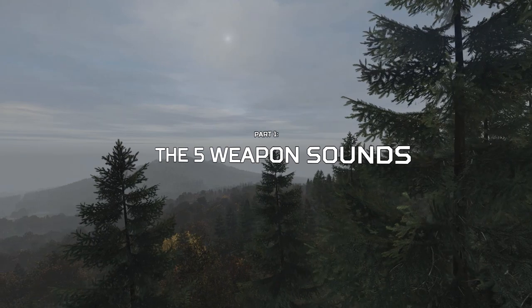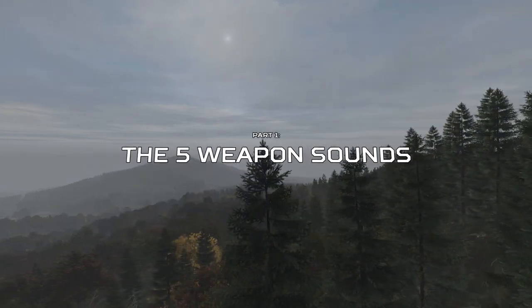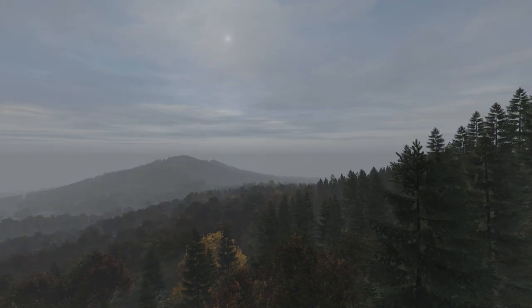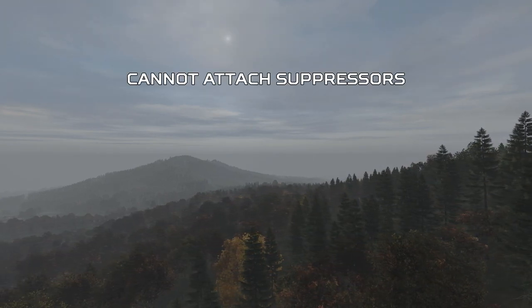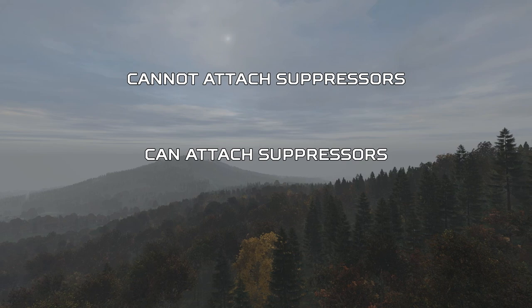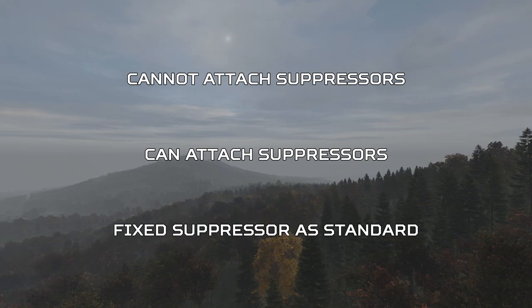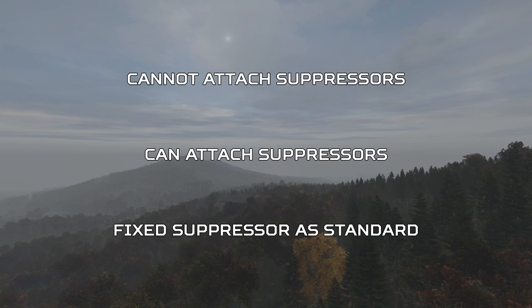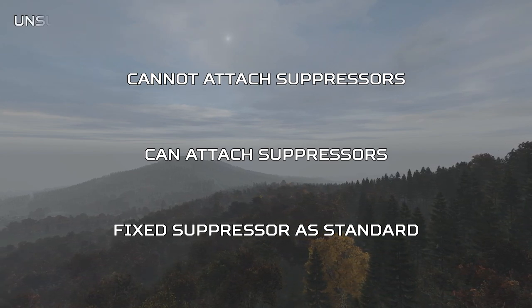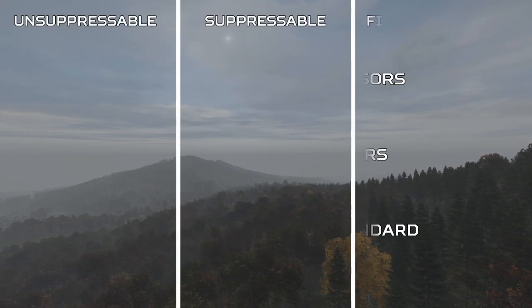Let's start with the basics. There are up to 5 different weapon sounds per weapon in DayZ, and these 5 different sounds can be placed into 3 different groups for all of the weapons. These are weapons that cannot attach a suppressor, weapons that can attach suppressors, and weapons that have fixed suppressors as standard like the MK2, VSS and AS Val. For simplicity we'll rename these to unsuppressible, suppressible and fixed.